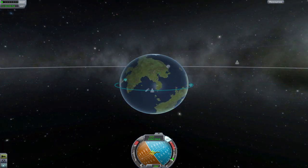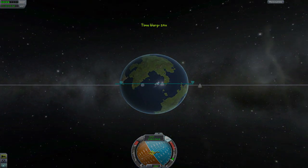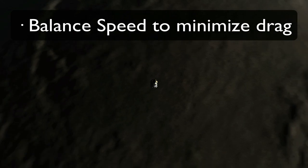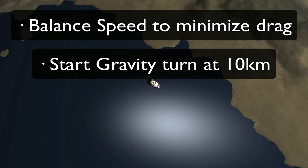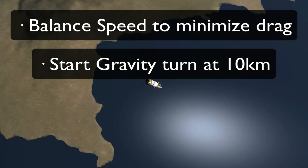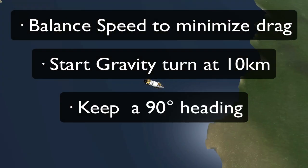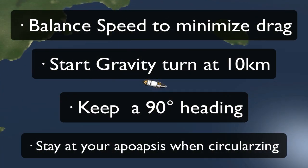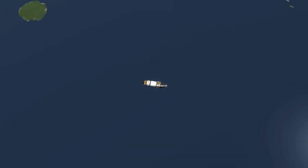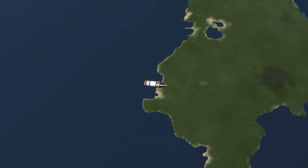If things go well, you will reach a stable orbit — pat yourself on the back, you've done it! Let's recap: you have to balance speed to minimize gravity and air resistance losses; you have to start your gravity turn at 10 kilometers and finish at 32 kilometers; always launch west; and you have to balance your vertical speed when circularizing. That's it! I hope this video has helped, and I will see you out there.